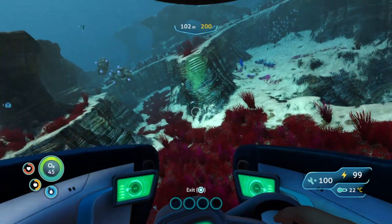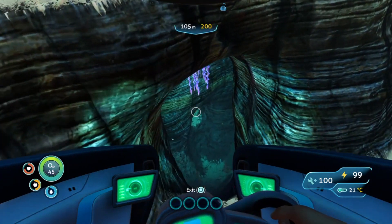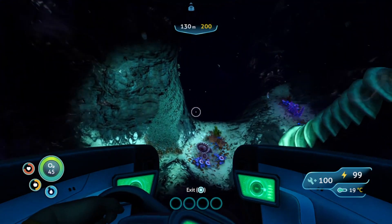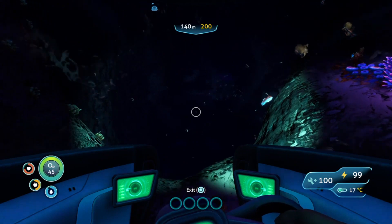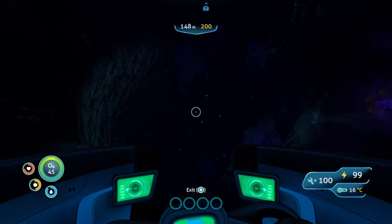Go behind the life pod to the cliff. Short range scans suggest this biome supports extensive biodiversity and connects to a number of small cave networks. Then find the drop off and go to the bottom.